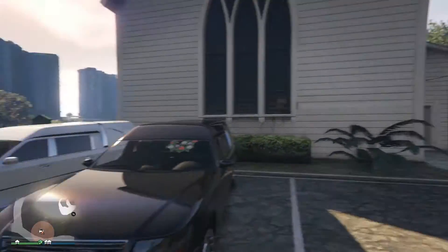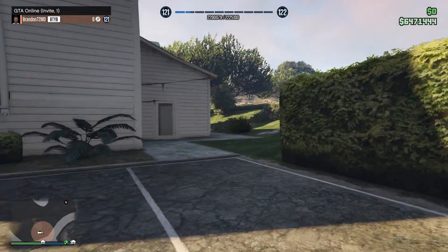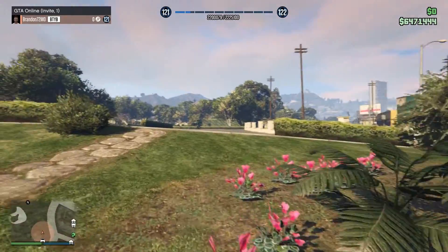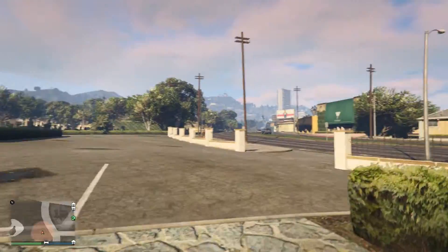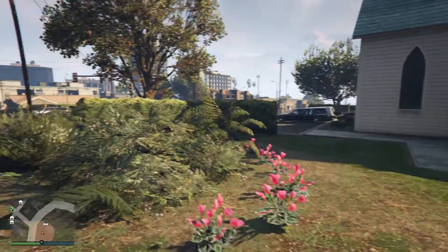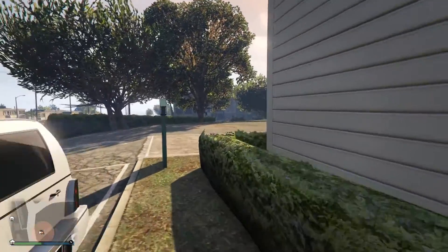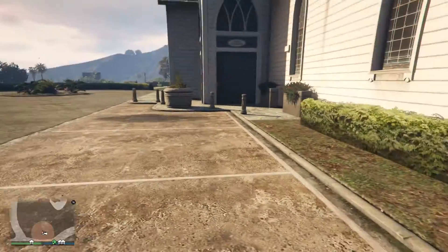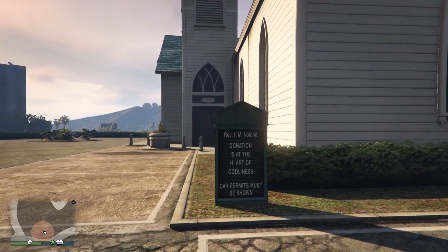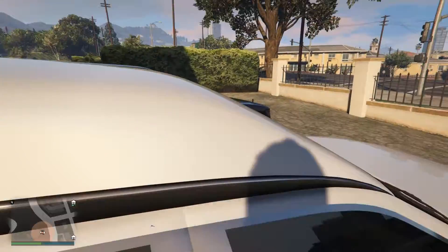Location number two for the Romero Hearse is here in Pacific Bluffs, right outside the Hill Valley Church of Los Santos — right next to the cemetery. There's my hearse, and there's the one that spawned in right next to it. I'm in this lobby by myself, so this is not somebody else's — you can tell by the different license plate. A cool thing is that a lot of times this location will spawn three or four hearses at once: one or two in this parking lot, one in the side parking lot, and occasionally another one around the side.